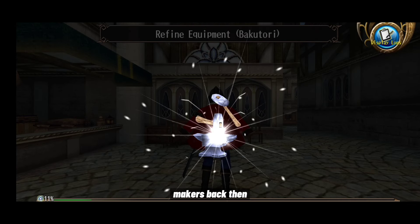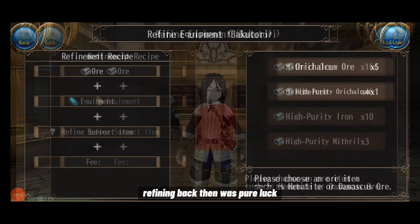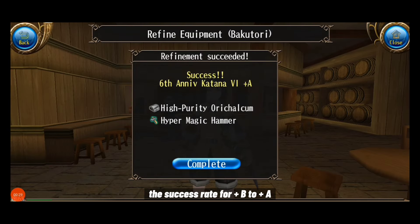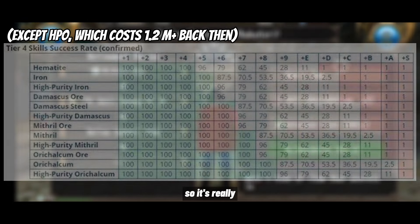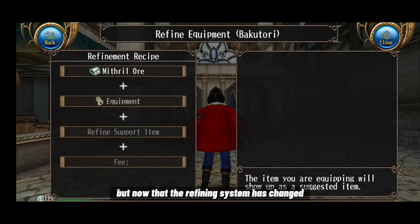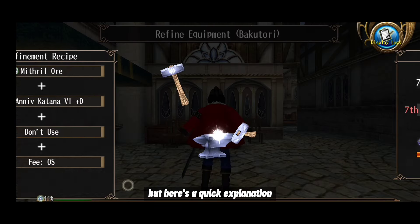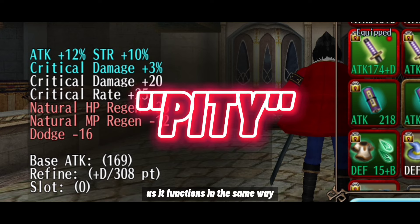Refining was once one of the best spina makers, but ever since the refining system changed, the cost of plus-S equipment has dropped. In the old system, refining from plus-B to plus-A and plus-A to plus-S had a flat one percent success rate no matter what ore you used — it was very hard and selling refining services was profitable yet very risky, as it could literally bankrupt you if luck wasn't on your side.